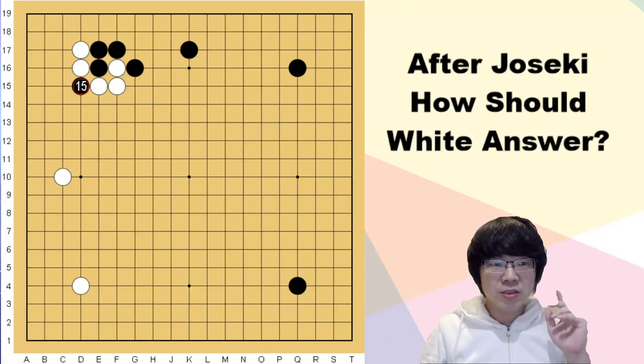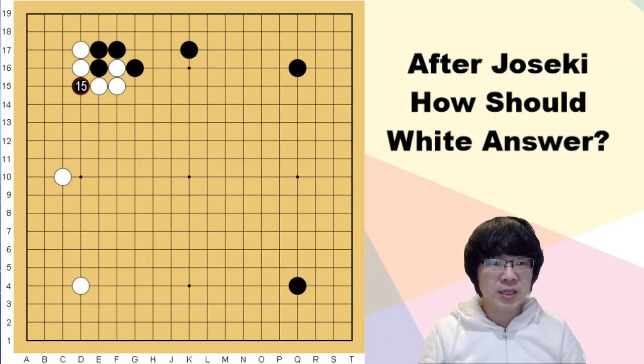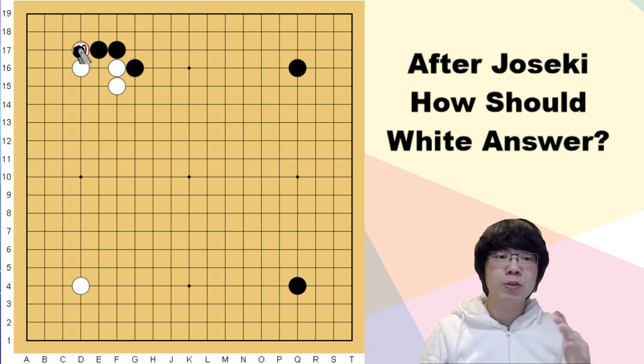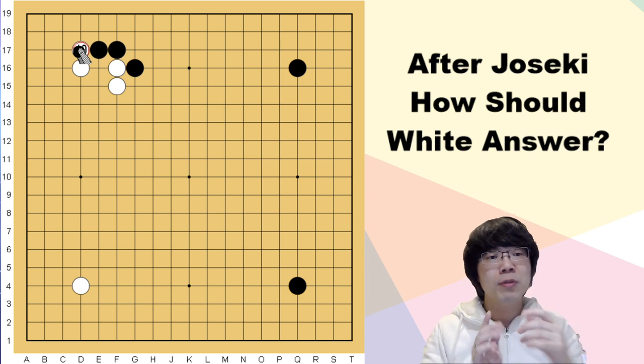Hello everyone, today we are going to study one of the very famous joseki. Right now black just pushed and cut here. I'm going to show you the situation first. When black approaches with a knight move at the corner, then white attaches and black hanes. This is a really famous joseki, especially around the mid-kyu player level.